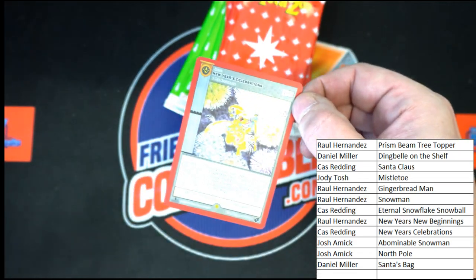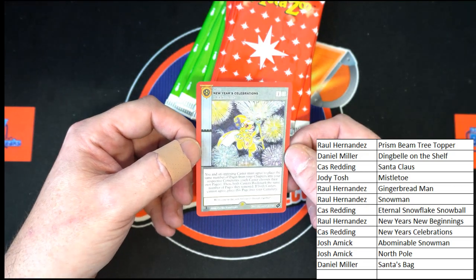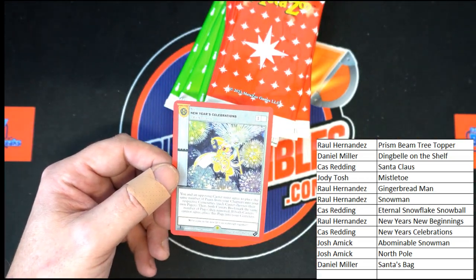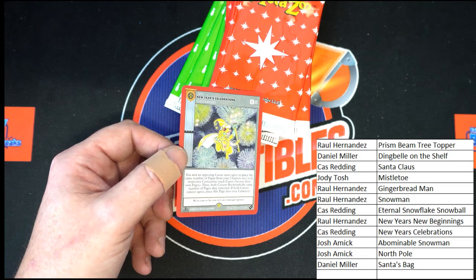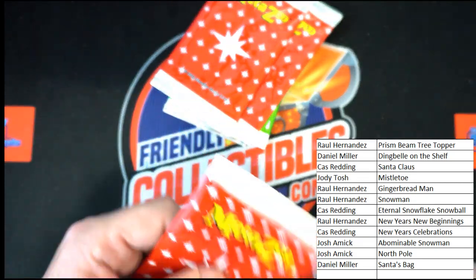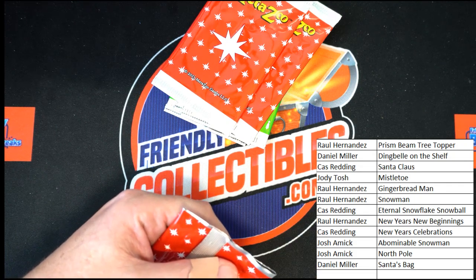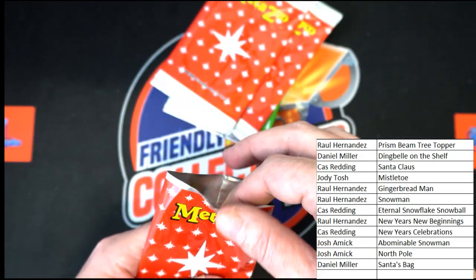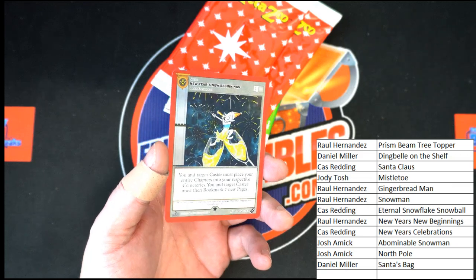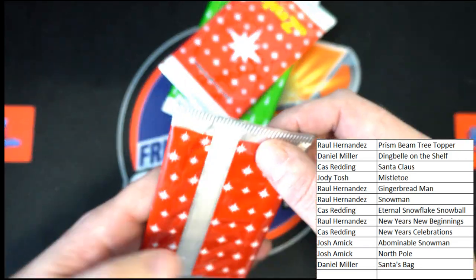We have — oh, full hollow New Year Celebration with the Frog Man! Celebrate with the Frog Man — that is a nice looking hollow right there. The sun's coming in through that window, we've got some glare, but that is the New Year Celebration going to Cas R. And New Year's New Beginnings — that is going to Raul H. Very nice, let's keep going, loving this stuff.